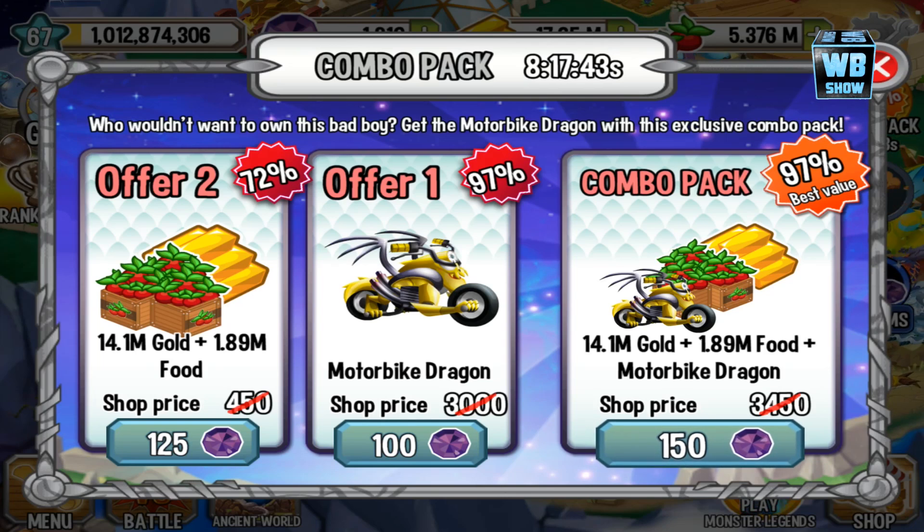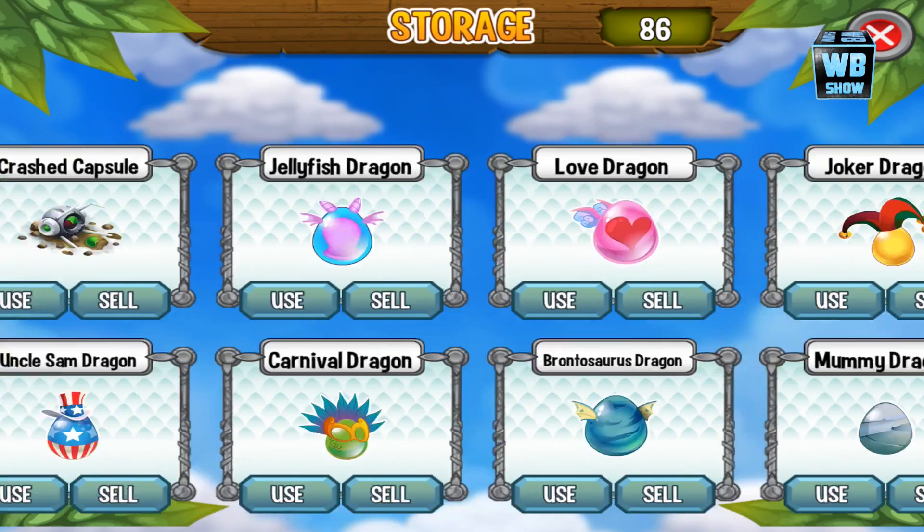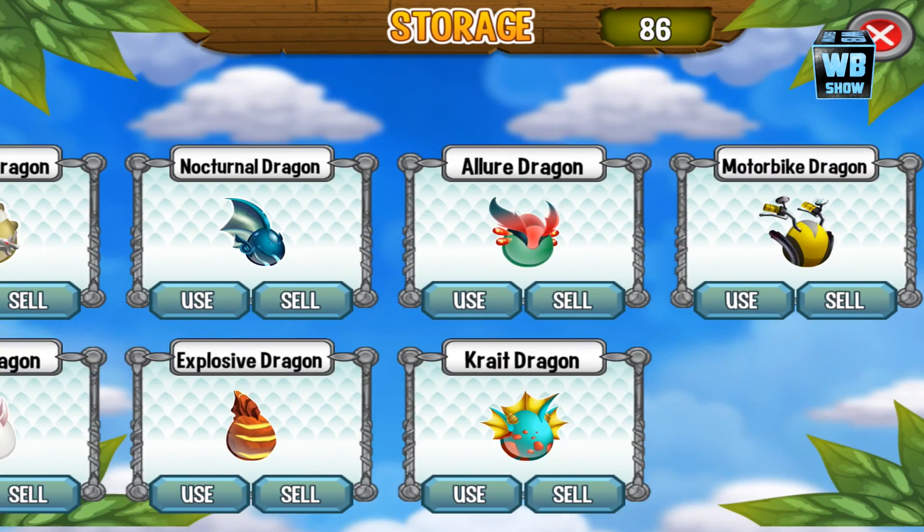I should have purchased it a few hours ago, but it looks like we're gonna do it now. Let's buy it for a hundred gems — I'm not gonna buy the 150 gem option. I do need the food, but gems are scarce and they cost money, they're not free.